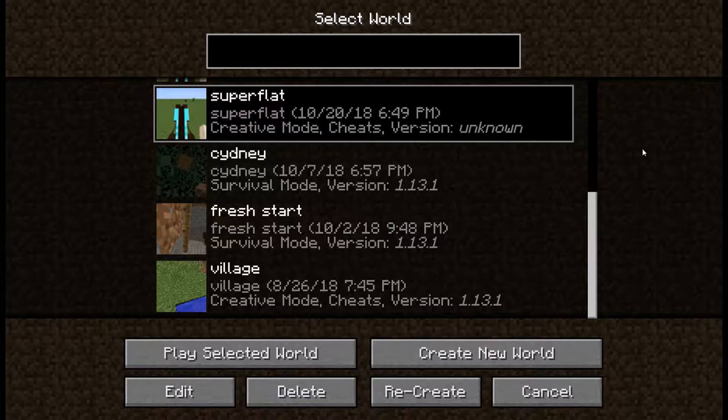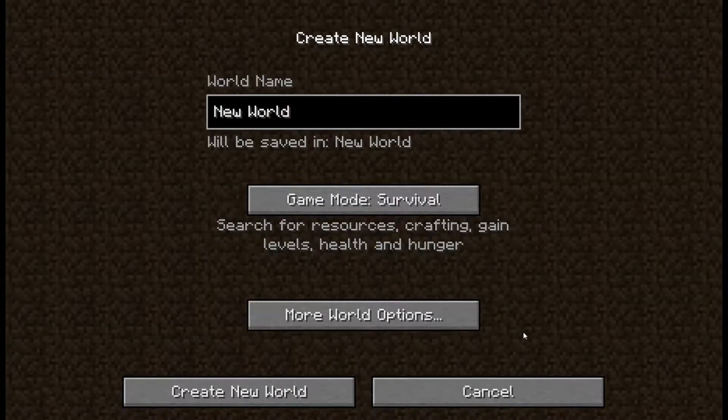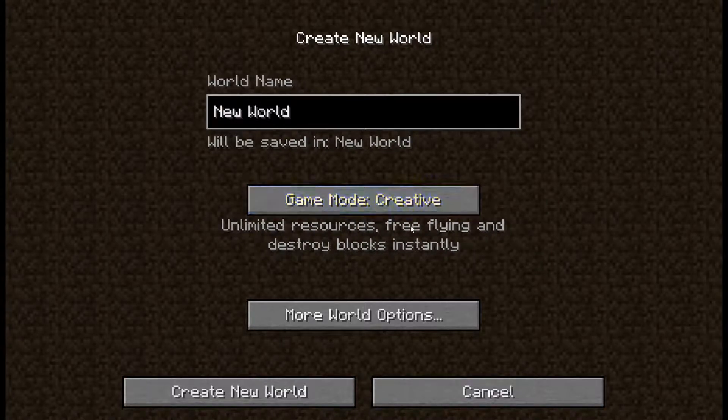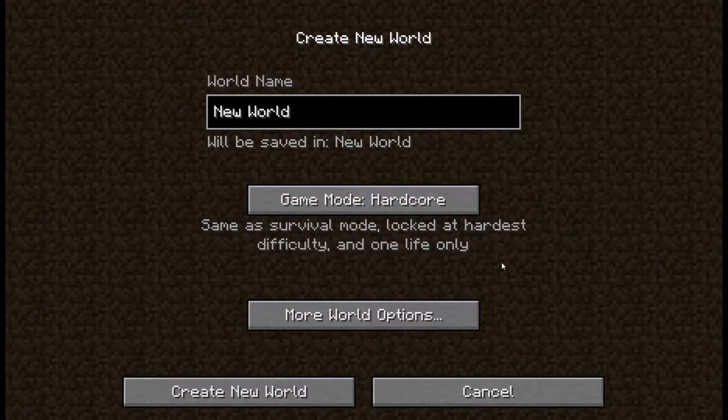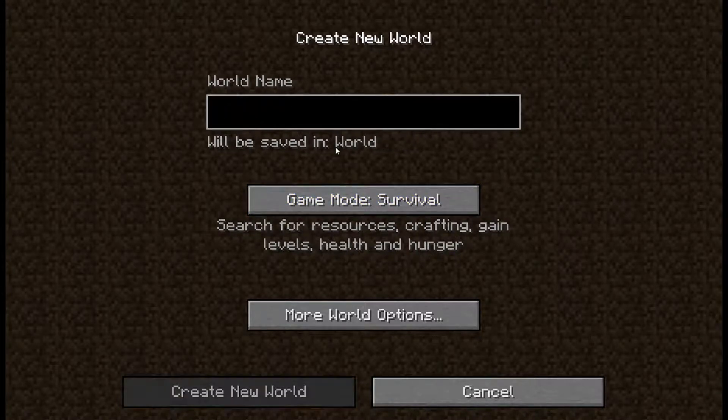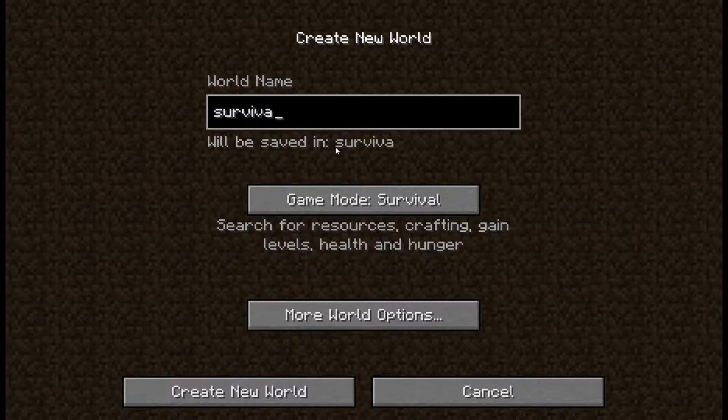Let's jump into how to create a new world. I already have a good amount of worlds here, so we're just gonna press 'Create New World.' Game mode: Survival. There's Creative — I start Creative but that's not really any fun. Survival is the one. There's also Hardcore, but I don't suggest that. We're gonna call this one 'Survival Let's Play.' All right, game mode: Survival — let's do it.